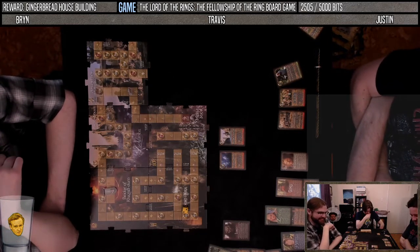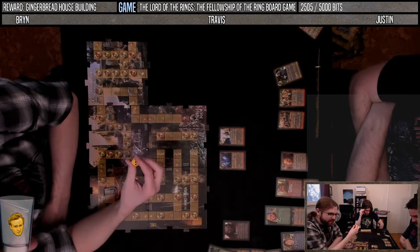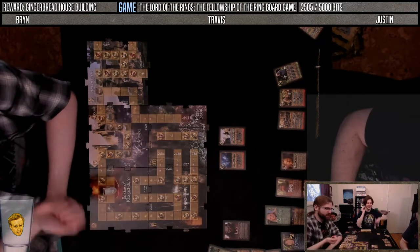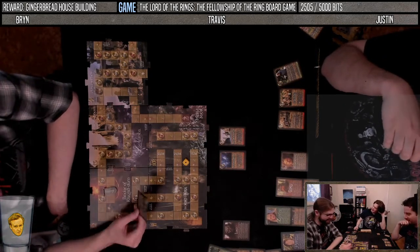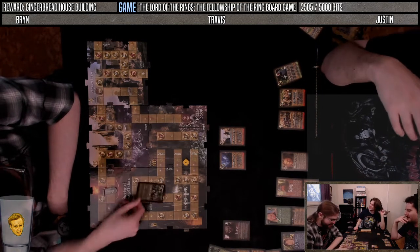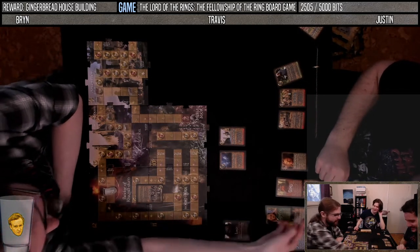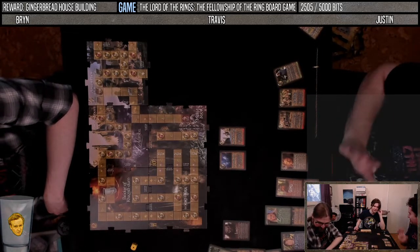Moving Legolas again to card 64: Uruk-Hai, 12 or more magic. Rolled nine — plus two on the flavor text, that's eleven but it needs twelve. Moving Frodo — using the ring on the Uruk? Rolling the card, Frodo has eight wisdom. Succeeds! One good point — one of the hobbits did something.